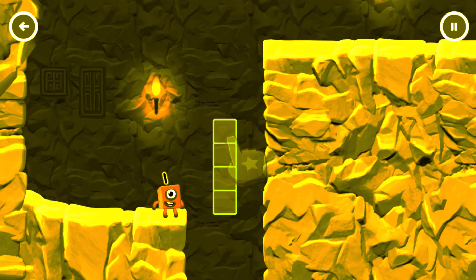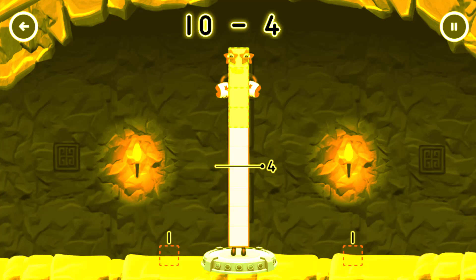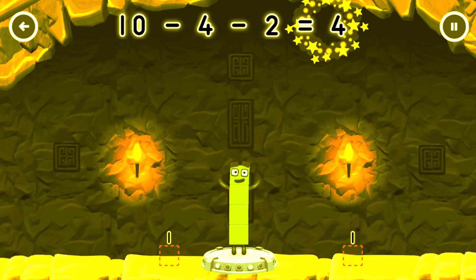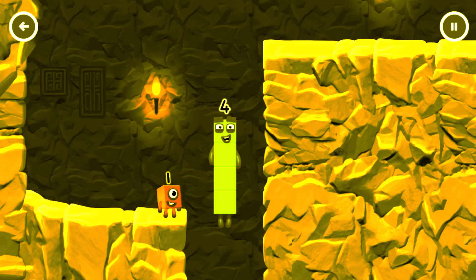Tap now. Take number blocks away from ten to leave four. Drag an outline onto the middle to take number blocks away until you have just the real result. Ten minus four minus two equals four. I am four — have we met before? Good job!